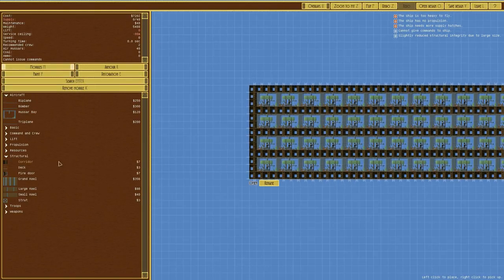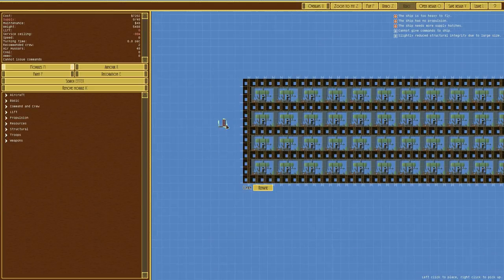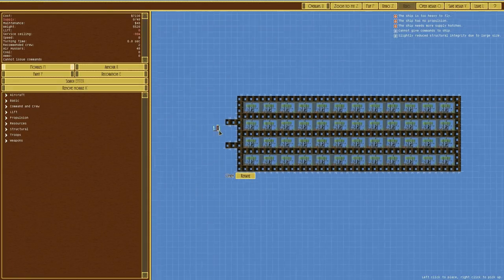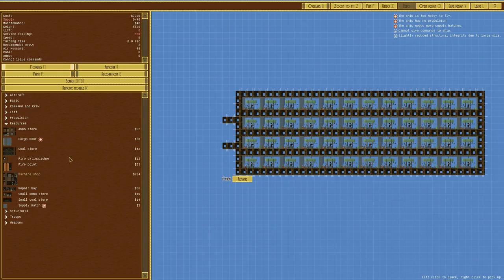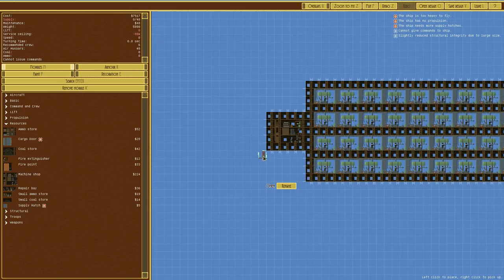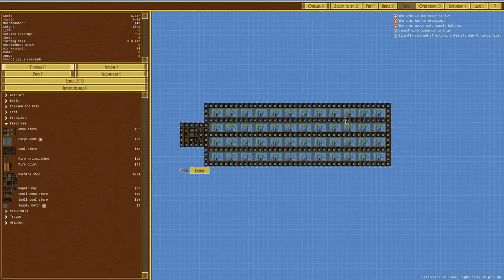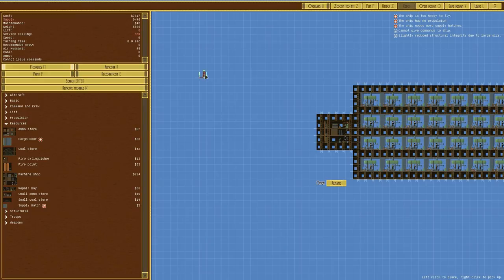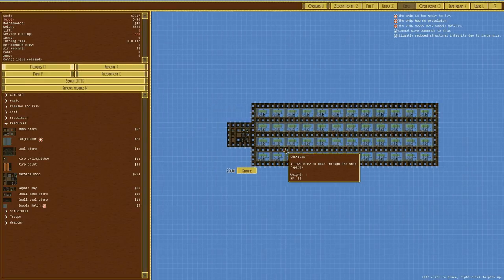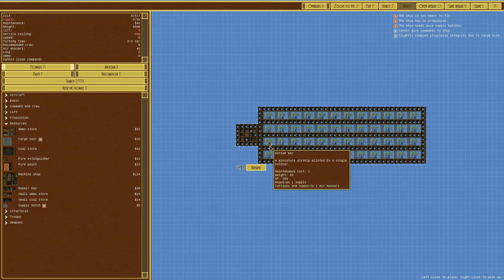Now we need to make this thing fly. We'll have a lump at the back going along like this, and in the center we're going to put a machine shop - it'll be stylized. Then it comes out at the back, which is like the main drive section and command and crew, whereas the front is just the carrying section - as if this back end is a ship on its own. Ideally I would put some couplers here to connect it up.